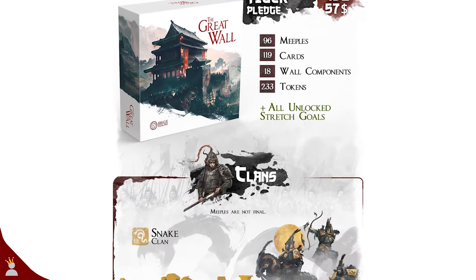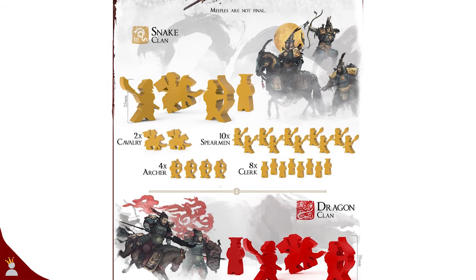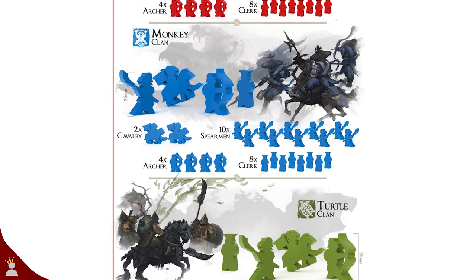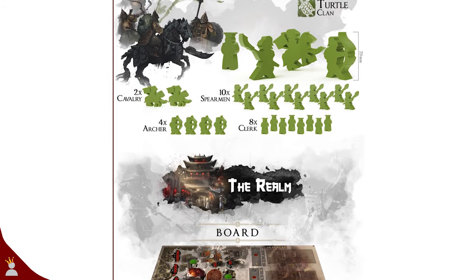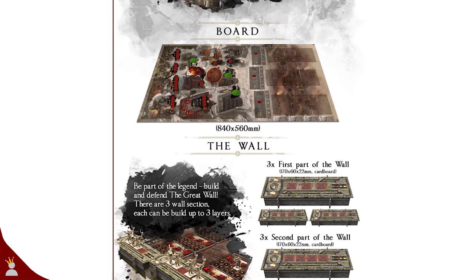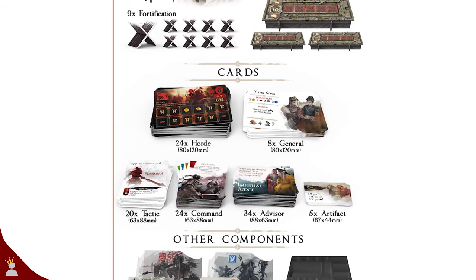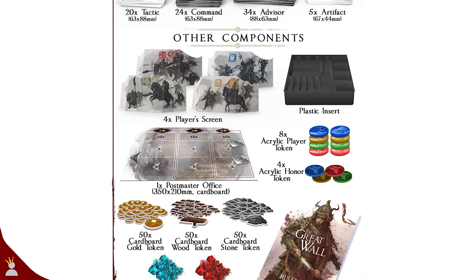The tiger pledge is your ticket to cheaper gaming. It's at the cost of only losing the miniatures and otherwise is the exact same game, but with wooden meeples instead. You get 96 meeples, 119 cards, 18 wall components, and 233 tokens plus any unlocked stretch goals. That's broken down into 2 cavalry units per clan, 10 spearmen, 4 archers, and 8 clerks. You also get the game board, the wall pieces including 9 fortifications, a whole bunch of cards, some player screens and gems, and a custom plastic insert for all the components.